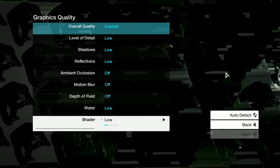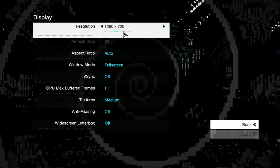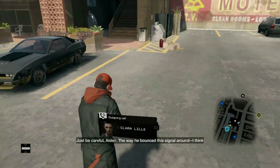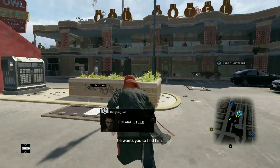First of all I'm going to test the game with the lowest graphics preset and with 720p resolution. Everything is low, resolution is at 720p, but the game is still lagging. So let's start the tweaks.